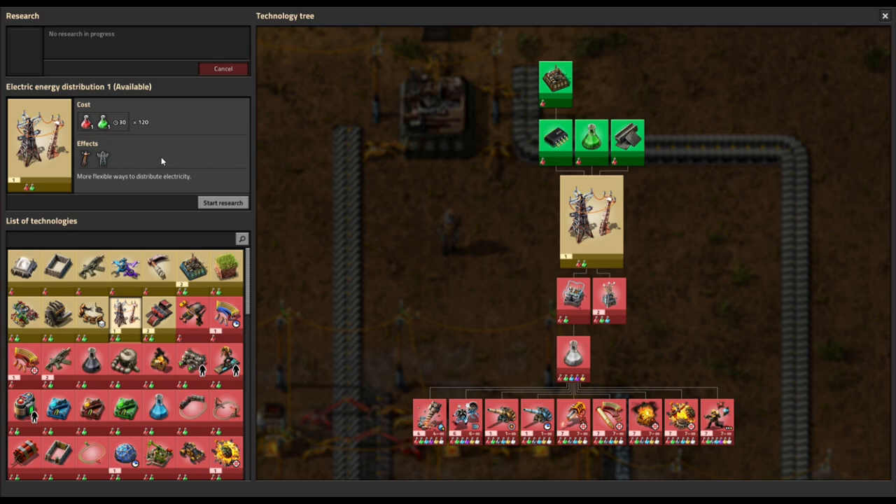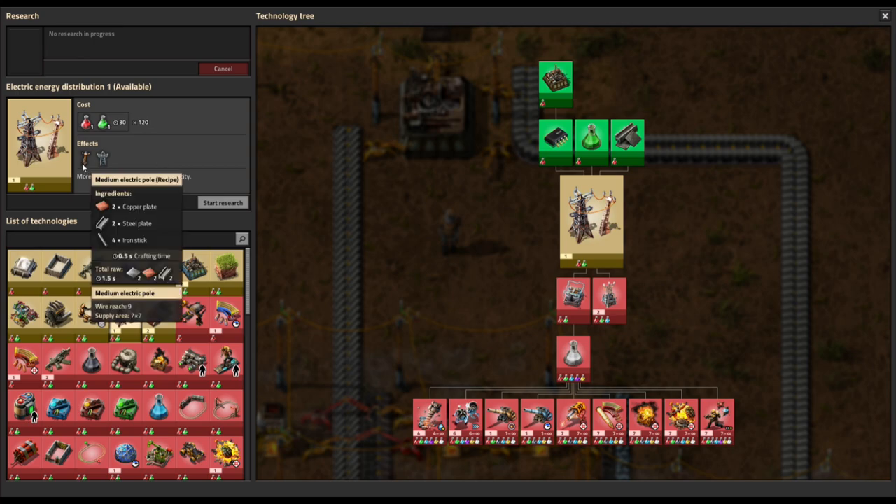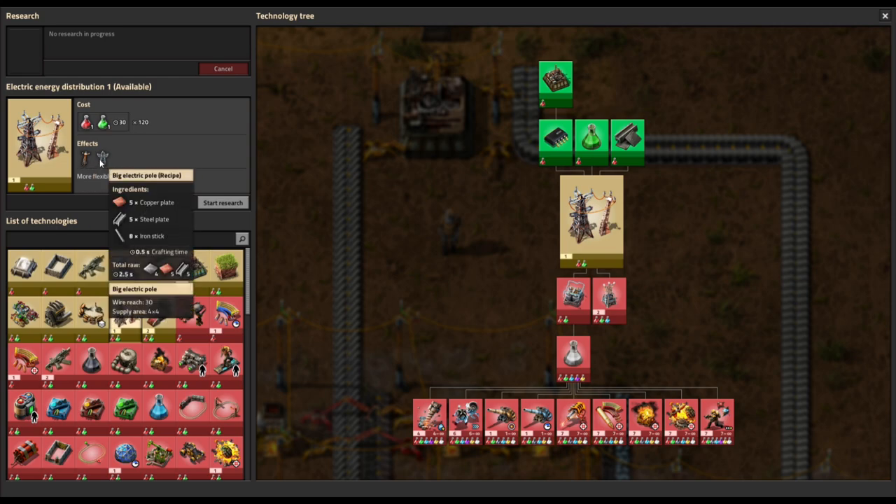The benefit of the new poles is, one, we don't have to chop down any more trees for the wood we need for small electric poles, but also these are just better. The medium electric pole is strong in supply area — a 7x7 supply area — with a moderate wire reach of 9, meaning the distance it can bridge between two medium electric poles and still be connected. The big electric poles are for long-distance power transfer: 30 wire reach, but only a 4x4 supply area, so you don't want them plopped down in the middle of assemblers and inserters.